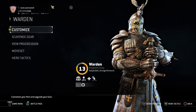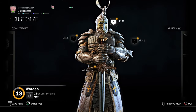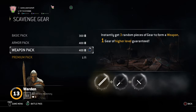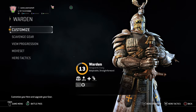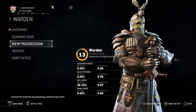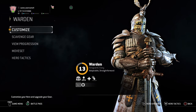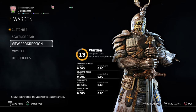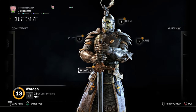Let me just see something. Scavenger gear. I already upgraded some parts of my weapon. So there is a hilt, there is a blade, and there is a pommel. Okay, let me go to Customize.